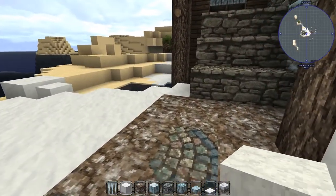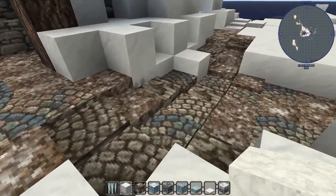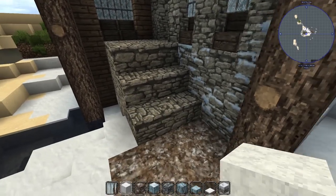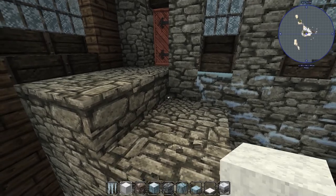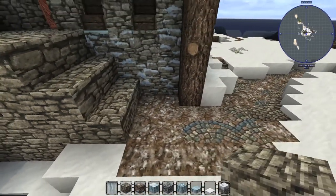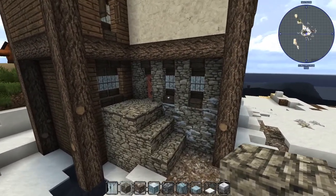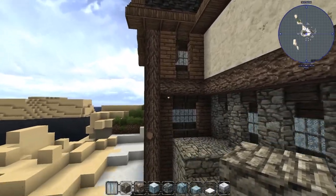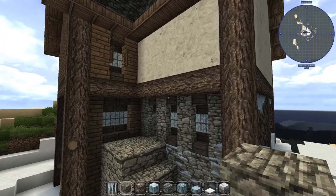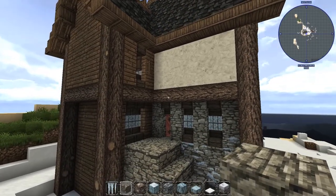I'm definitely going to have this slope up to here — it'll probably come all the way up. For now, just for sanity's sake, I made a simple staircase. We've got this acacia door with a really cool texture. I decided to make this a wooden add-on, and I think it's really cool. I went off a picture of a Lego build that is actually a house very similar to this.